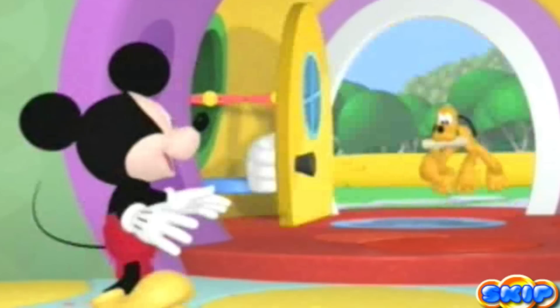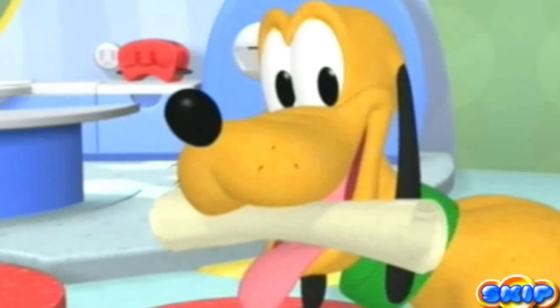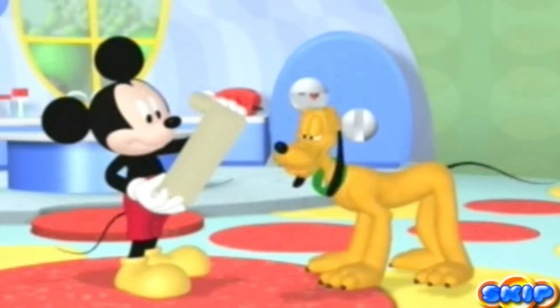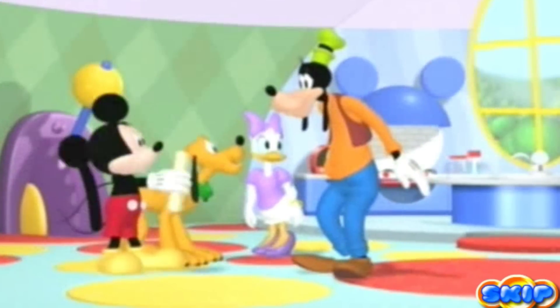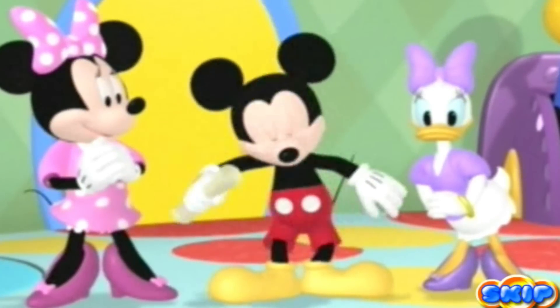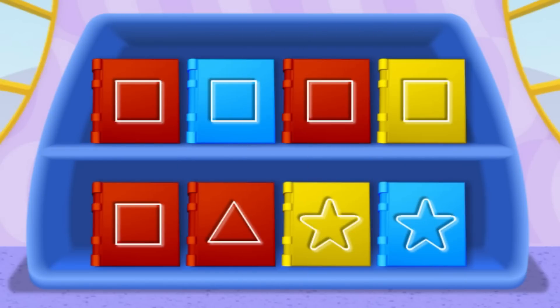It's my pal Pluto! And look, he has something in his mouth! What is it? A piece of paper! Let's see — five steps to finding a hidden treasure! A hidden treasure! Did somebody say hidden treasure? Gosh, hidden treasure, where? It's hidden, Goofy — that means we have to find it first! Will you help us find the hidden treasure? You will! Hot dog! Step 1: Find a blue book with a square on the front to learn the next step of our treasure hunt! Come on, let's go to the clubhouse library to find the book we need!